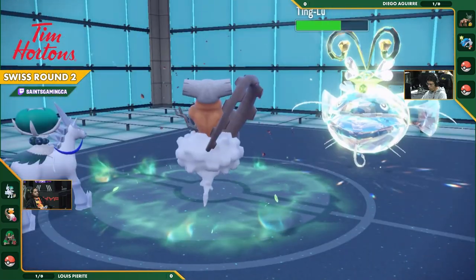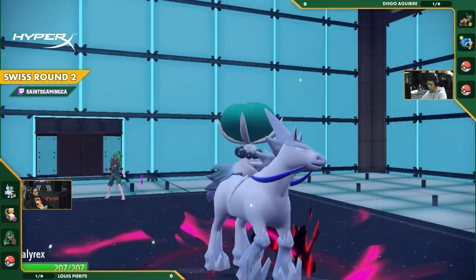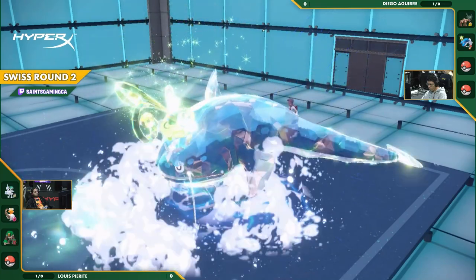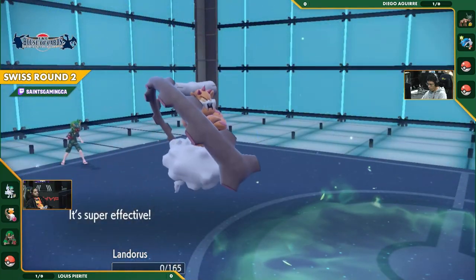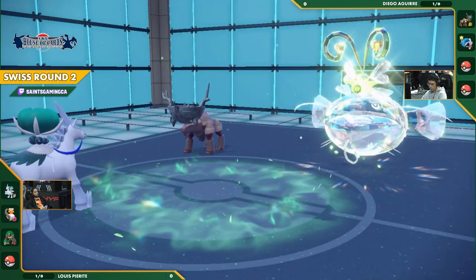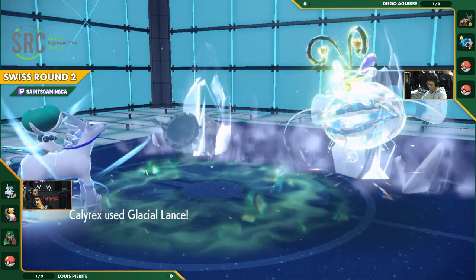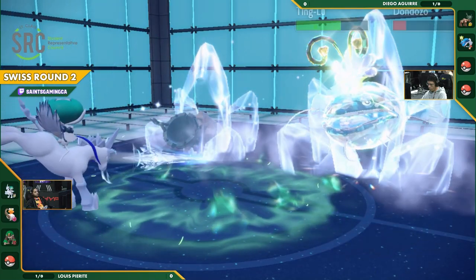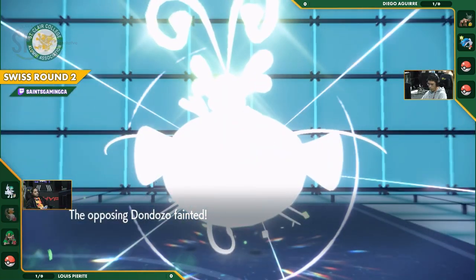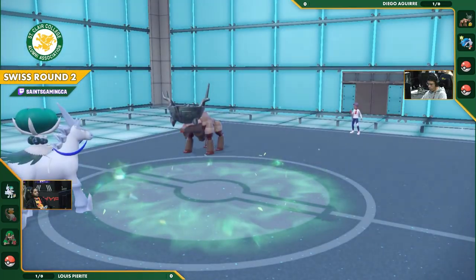There's the Earth Power into the Ting Lu. Ting Lu taking about 40% damage. Gets the Ruination off, brings it down to half. There's the Wavecrash. Does the Wavecrash pick up the knockout? It does on the Landorus. Landorus goes down. A beautiful knockout from Diego. Now he's put himself in a very good position. This Calyrex is waiting to be knocked out within another turn or two. There's the Glacial Lance as well, super effective on both, taking them both down. Ting Lu now at 1 HP and Dondozo is taken down. That is a Chilling Neigh.